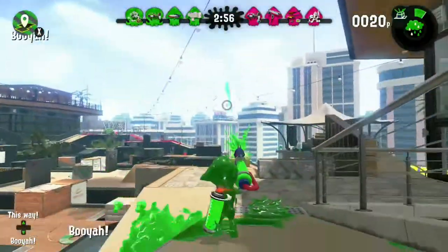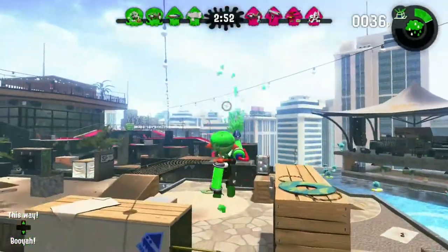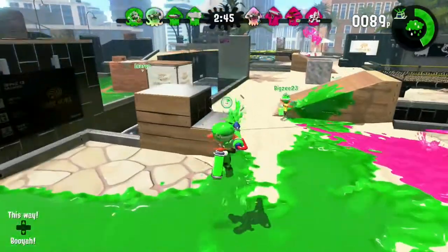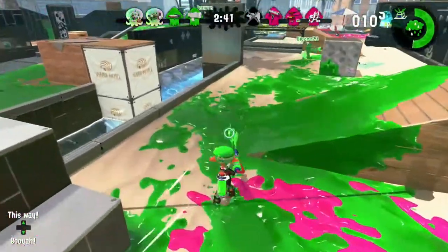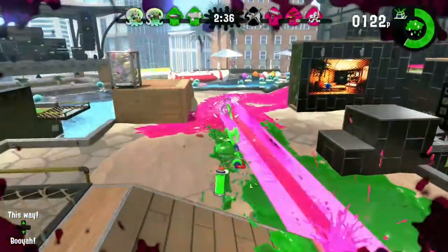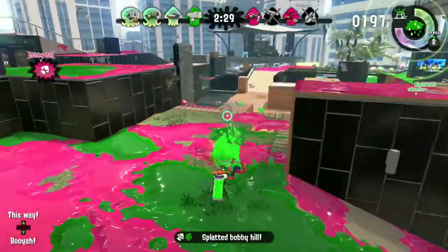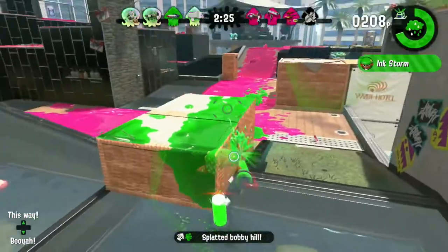First up, we have the Splattershot Pro. Good for scouting out campers with the point sensors, and good for sorta scaring people with rain. I personally don't use this weapon as much as I used to, but I still enjoy using it — even if this weapon's special can be useless more than a Clam Blitz team. This weapon is very useful for defending the tower from slayers and inking up the zone with its special while defending against enemies pushing the zone. This weapon works on any mode, basically, which is why it's pretty balanced. It's also balanced range-wise, so it's easy to outrange your opponents, but it's also really easy to get outranged with it.